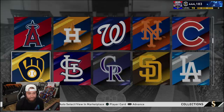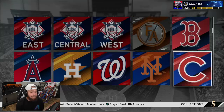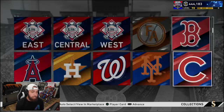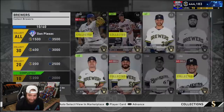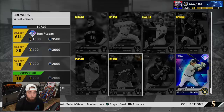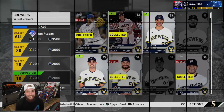We still have to do the Brewers, the Cardinals, the Rockies, the Padres, the Dodgers, the Cubs, Mets, Nationals, Astros, Angels, and the Red Sox. But here's the good news — I already have Christian Yelich, so the Brewers aren't going to be very expensive. I'm going to put some buy orders in on these cards and we're going to do them right now. We are going to level up to level one diamond in this video.